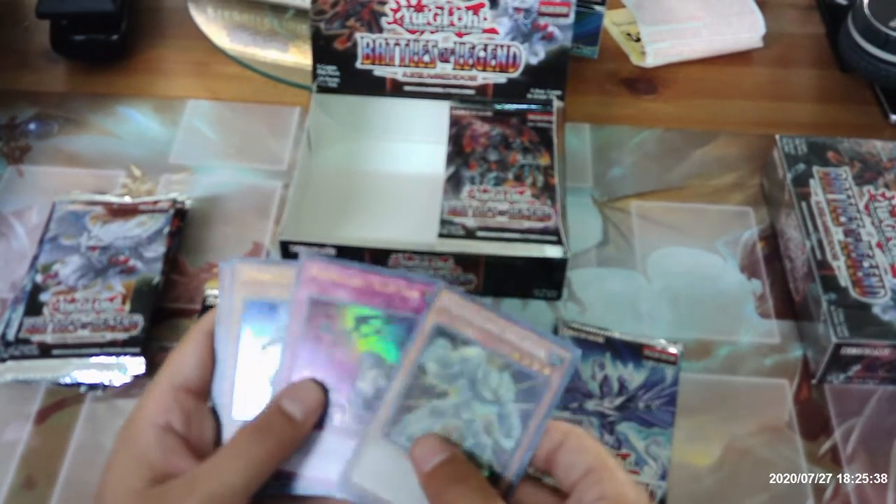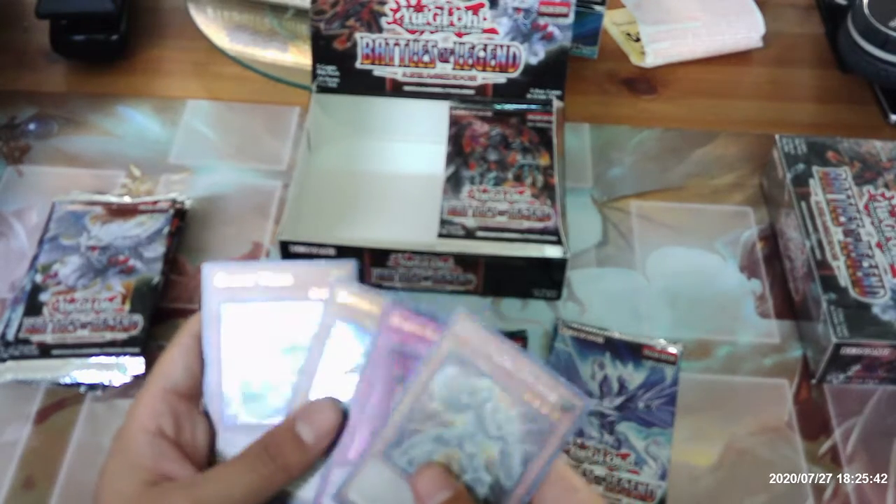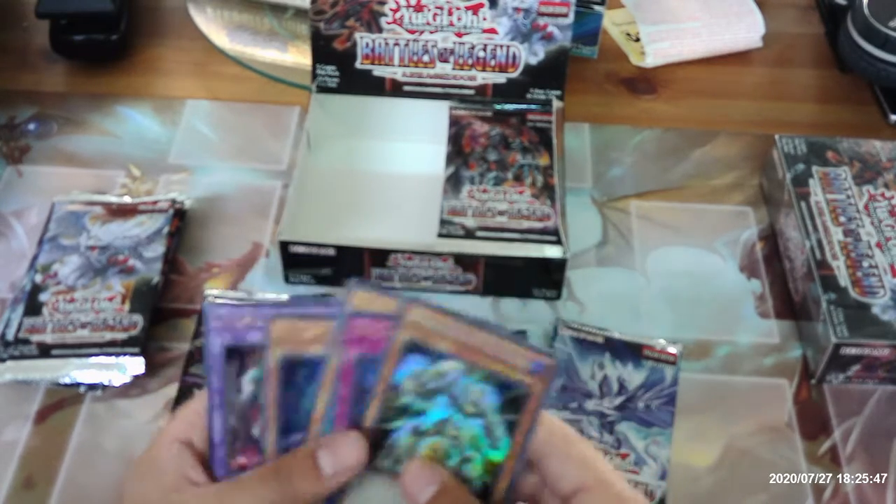Weathering Soldier, Intruder Alarm Yellow Alert, Elemental Hero Neos Alias, Galaxy Worm, and Invoked Kalaga.